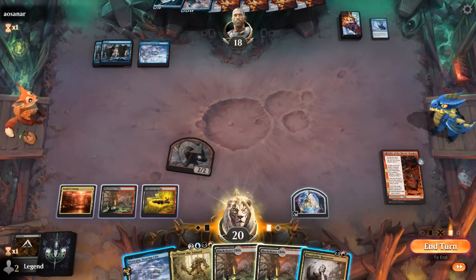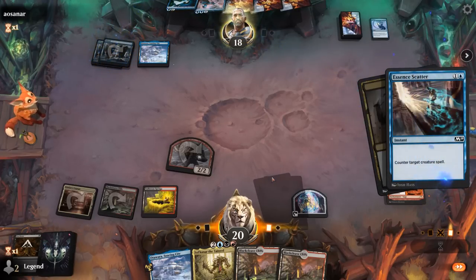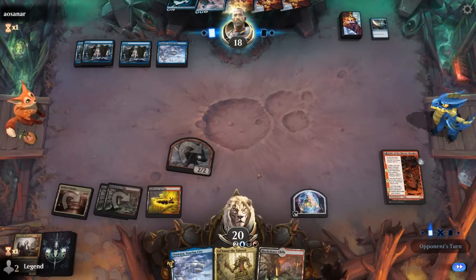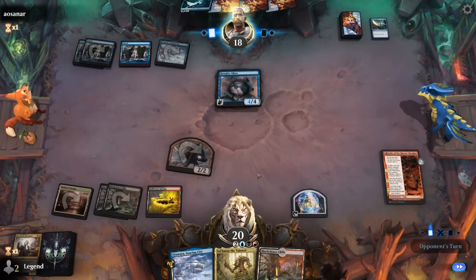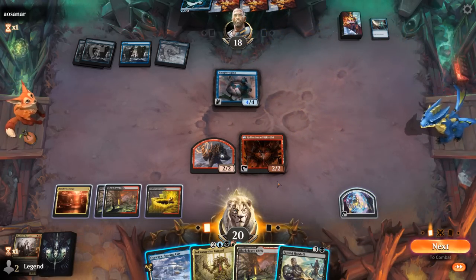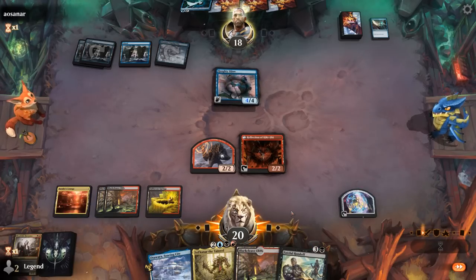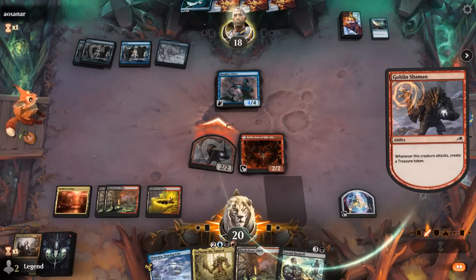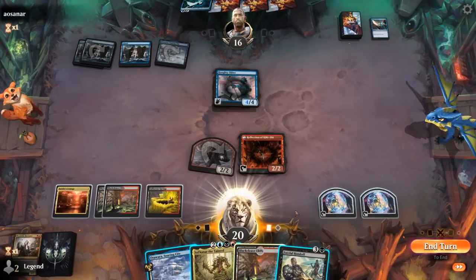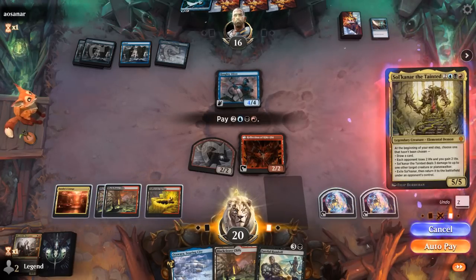We tap Blackleaf Cliffs, hang on to Soaring City as potential interaction for Djinn, and try to resolve Sulkanaar when the coast is clear. The opponent goes for the Djinn, and a Fateful Handoff could be quite nice too. If I attack with the Shaman, Sulkanaar could finish off Djinn if they block. I could channel Soaring City to bounce Djinn, but I should have done it before attacking in case of a protection spell. So I'll play Sulkanaar and hang on to Soaring City, playing a tapped Cliffs. Make Disappear could counter it but at least we'll draw cards.